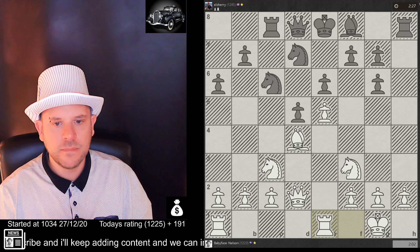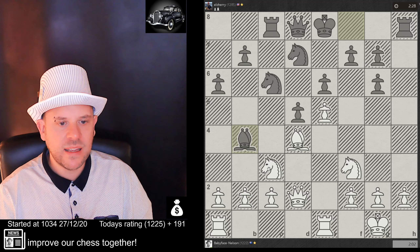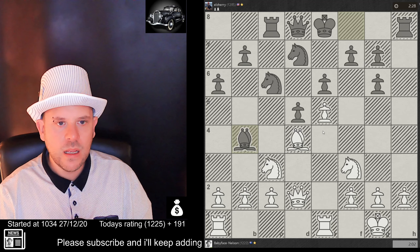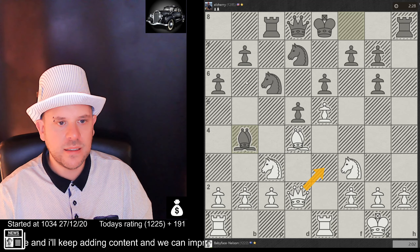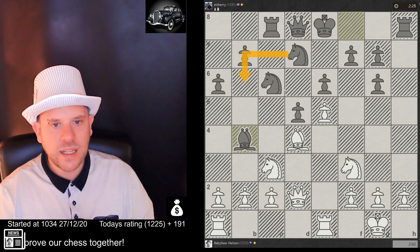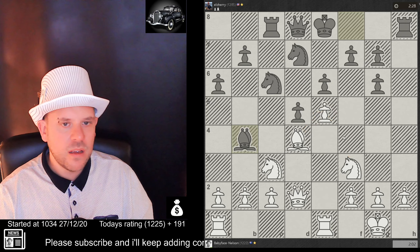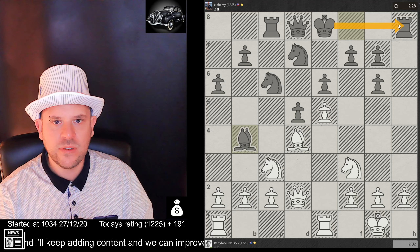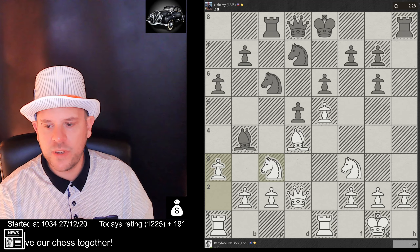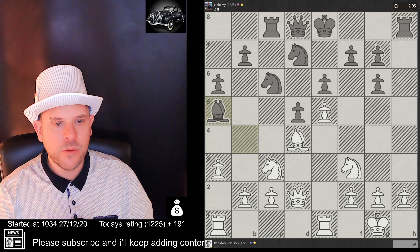We're attacking, he's attacking, we're defending twice which is good. Now he's pinning the knight — whenever your opponent pins a piece, it's a good chance to look at what that piece is defending, because once it's pinned it's no longer defending. We've got to be careful. We're trying to get rid of the bishop to remove the pin. Once your opponent puts a pin on you, you need to remove it or you'll get exploited.